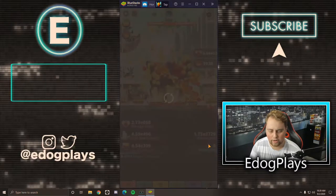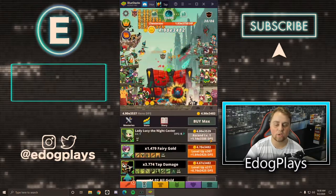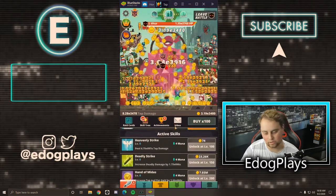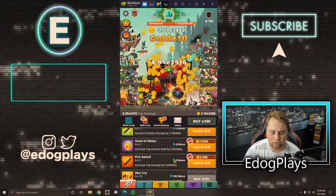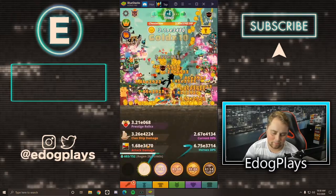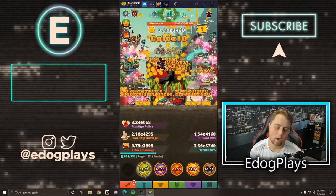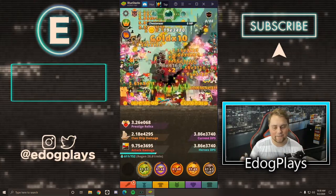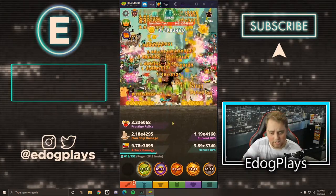What Make It Rain does is basically lets you buy heroes you wouldn't have bought so soon, so you don't have to interact with buying or upgrading heroes for quite a while — making it a lot more AFK. We've got War Cry max, Shadow Clone 2, Fire Sword 2, Handomitis 2, Deadly Strike 2. I don't normally buy all five, but it's only five more mana and we're not running out anytime soon.